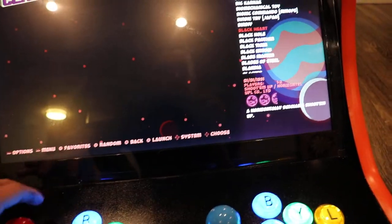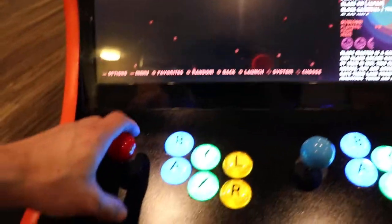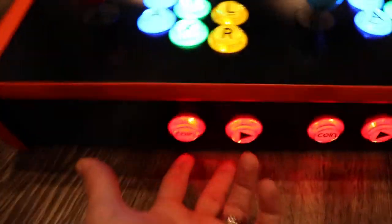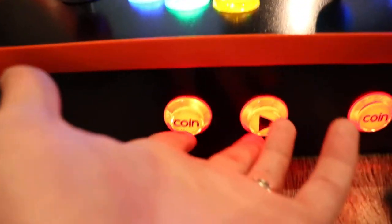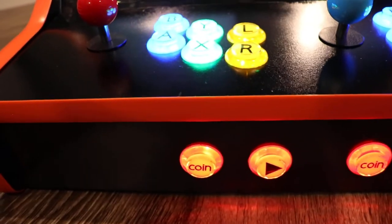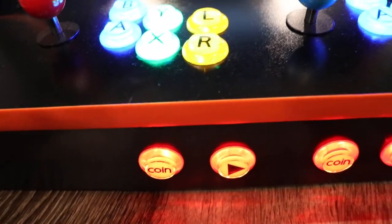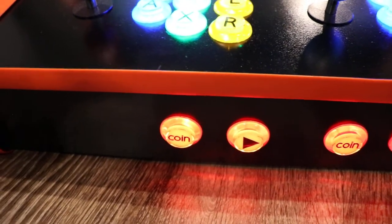Whenever you enter a game, if you ever want to exit, you just hold the coin and the start button at the same time. That's going to close out the game and put you back to the menu. Just when you're playing the arcade games, you hit coin just like you would at a regular arcade — that's going to give you credit, and then you can play, you just hit start.